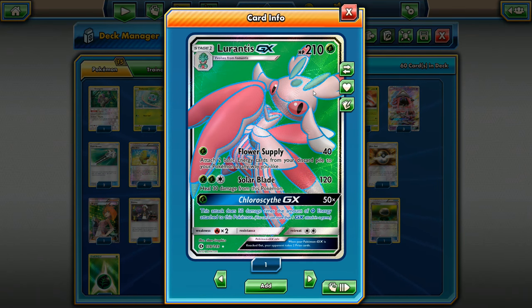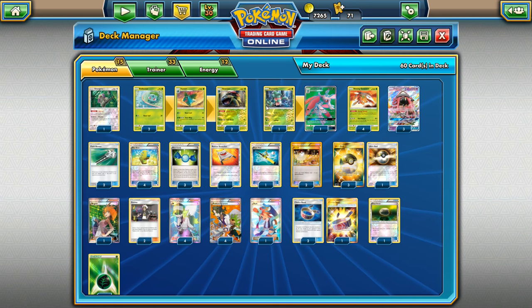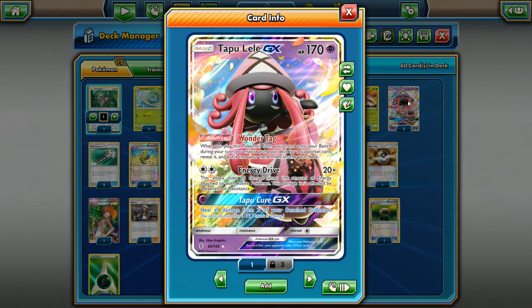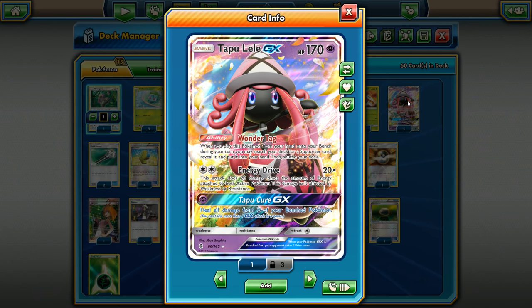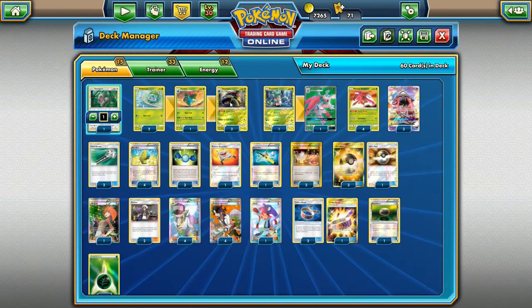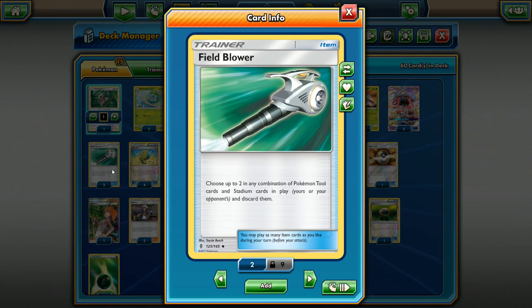We are running a 1-1 line of Lurantis GX. This gives us access to a GX attack, which you always want available in your deck if possible. His attacks are pretty decent considering Venusaur's ability — if you put three energy on Lurantis, his Chloroscythe is going to be doing 300 damage. Not too shabby. For support we have one Oranguru and three Tapu Lele, a little heavy on the Tapu Lele, because we want to ensure we get Bridget's and Skyla's early game to get our Venusaur set up.